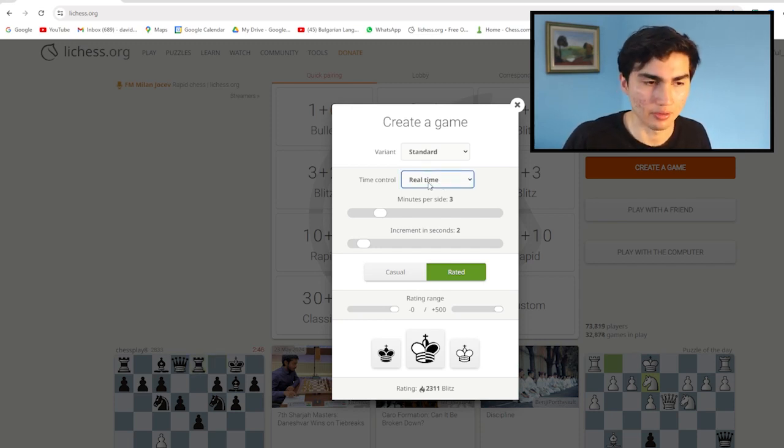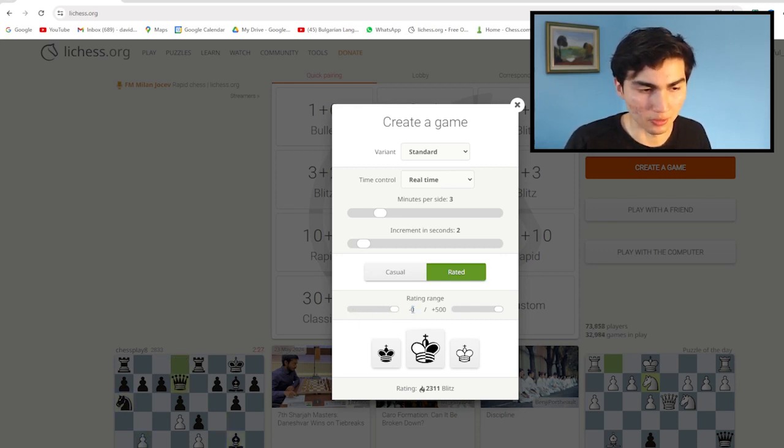Set it to Real Time — this is what allows us to play three plus two, ten plus five, rapid, or blitz. For example, if you want to play blitz: three minutes plus two seconds per side. Leave it on Rated. Now here's the key part: you're going to make sure it says minus zero. What this does is ensure that you play against someone higher rated than you.